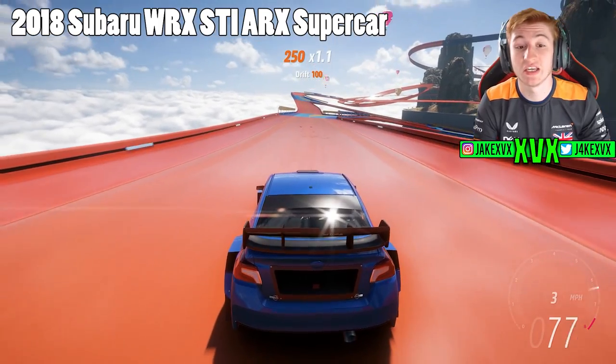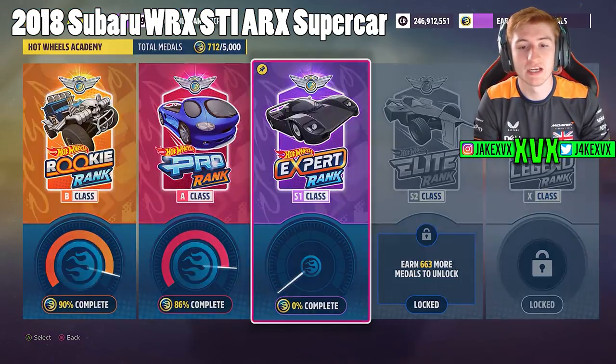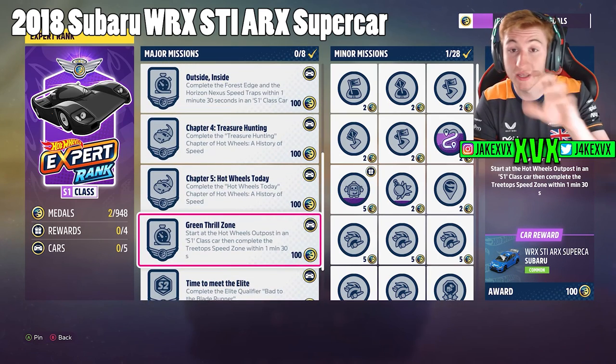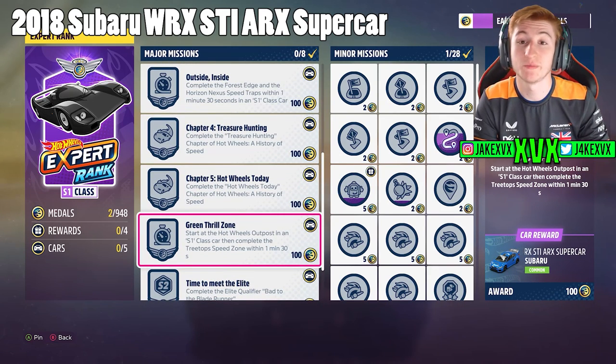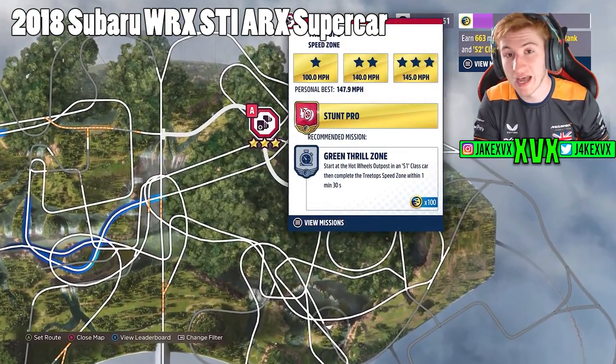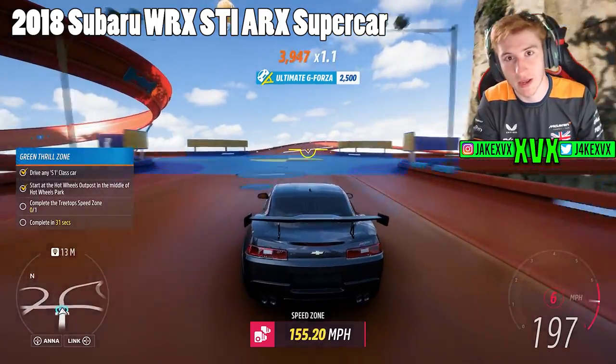The 2018 Subaru WRX STI ARX supercar is one of the last cars. It's in the S1 class category, and once you reach S1 class there will be a speed zone challenge. Complete two speed zones within a certain amount of time and you'll be given the Subaru WRX STI ARX supercar.